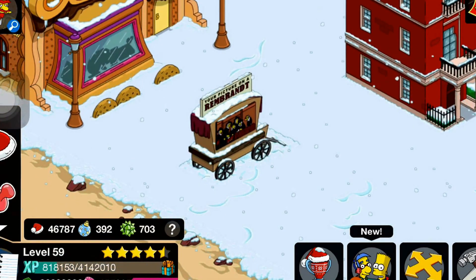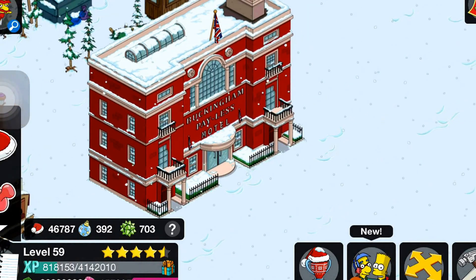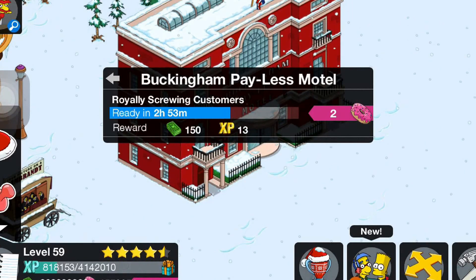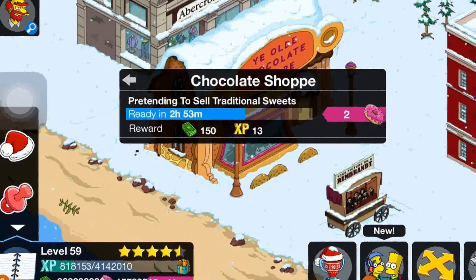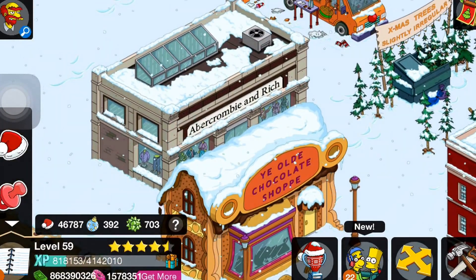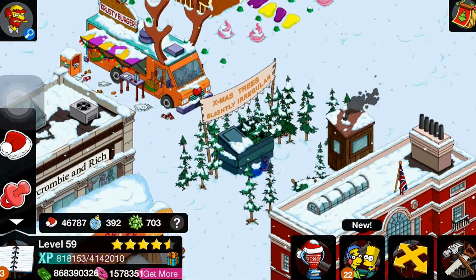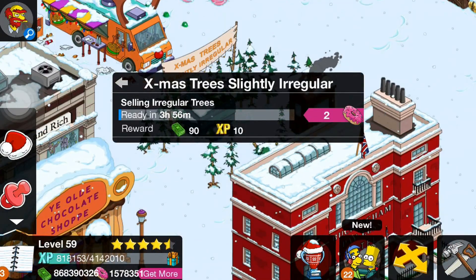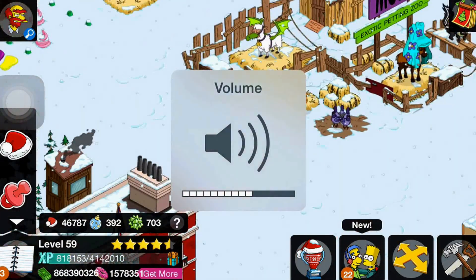The first one is the Rembrandt — doesn't do anything, that's it. The Buckingham Payless Motel plays a little bit of music, and it looks like they're already screwing customers. The next one is the Yield Chocolate Shopee — makes like a chocolate fountain noise. Then there's Amber, and the Christmas Tree Slightly Irregular — makes a noise like trees burning.